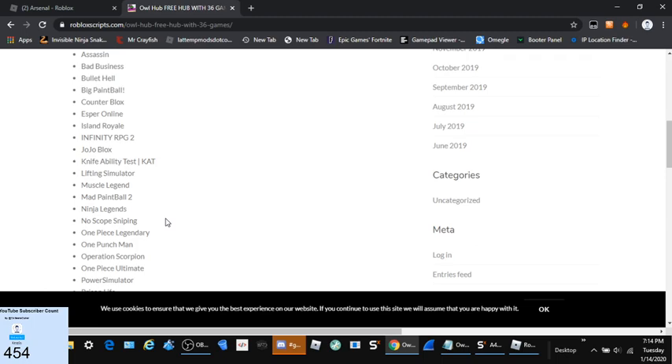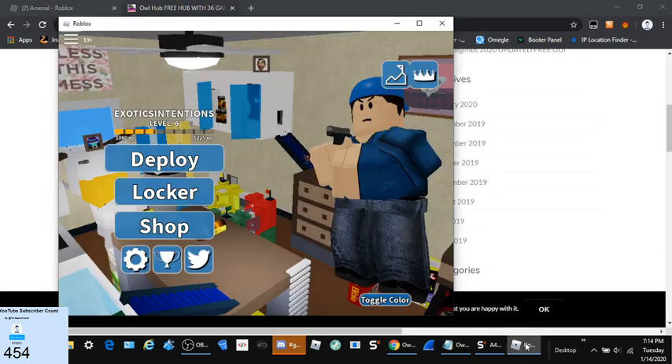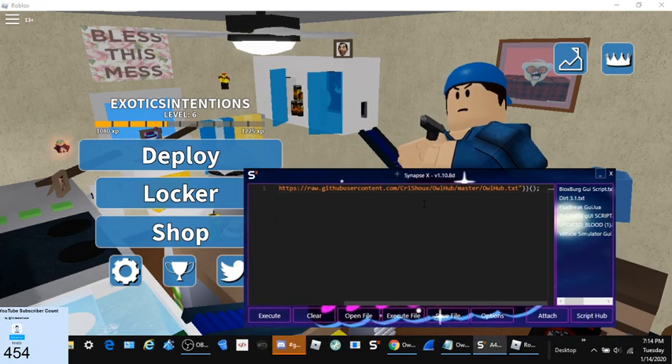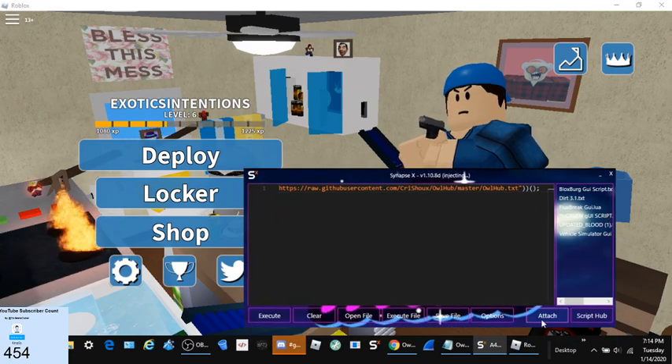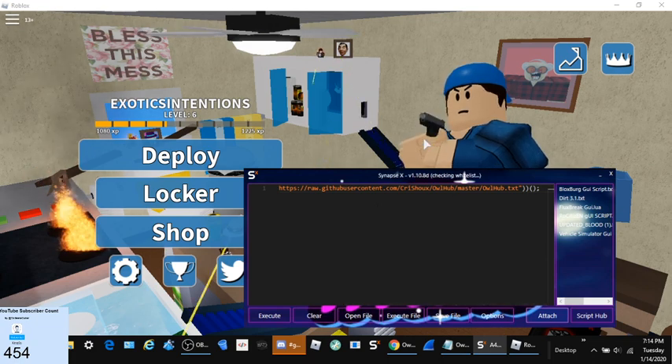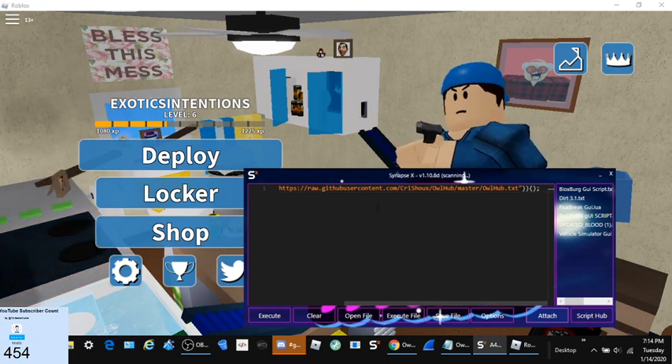I've showcased some of these games already, but we're just going to go ahead and do it anyway. So let's get right into this one. We just use this script — it's one script — and no matter what game you're in, all you do is just attach it like that. Once you inject the script, you would need a good injector or executor, so I advise you get a good one.